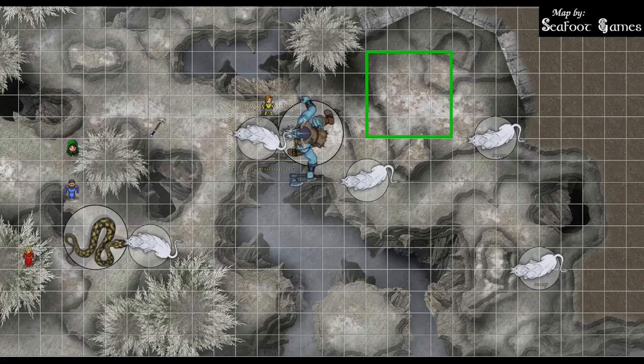The snake goes next, trying to constrict the wolf — 18 to hit, 10 points of bludgeoning damage. The wolf is grappled and restrained; the snake can't constrict another target. After the snake, Longfish moves toward the wolf and attacks with a warhammer — 22 to hit for 4 damage. Bonus action: move the Spiritual Weapon towards the giant and hit the wolf — 17 to hit for 8 damage.